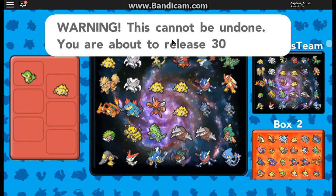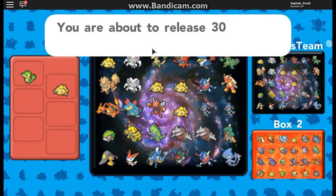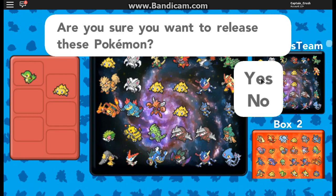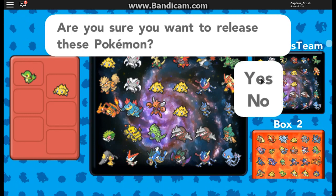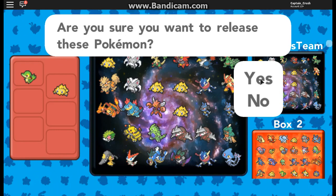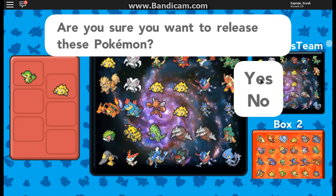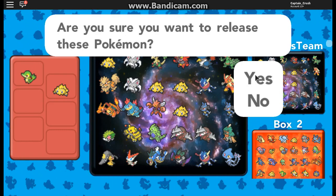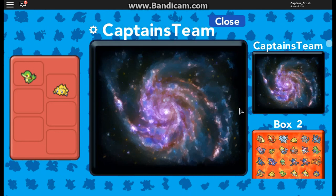It says 'Release all Pokemon in this box — cannot be undone. Release 30 Pokemon, are you sure?' I'm going to have another video up tomorrow explaining what's going to happen, but what I'm going to be doing is starting a new adventure for my game.